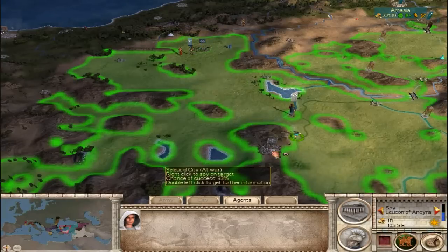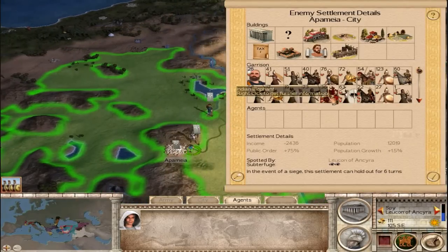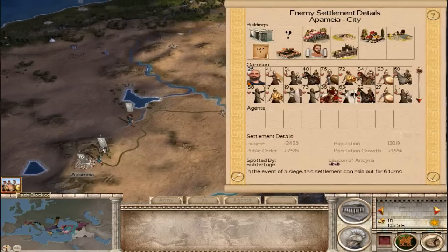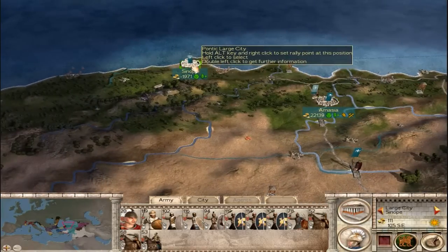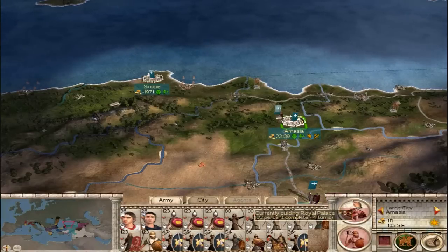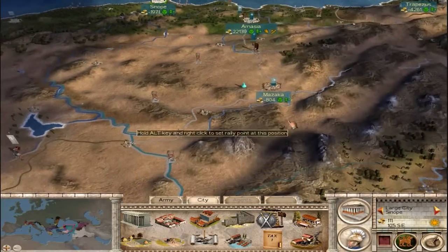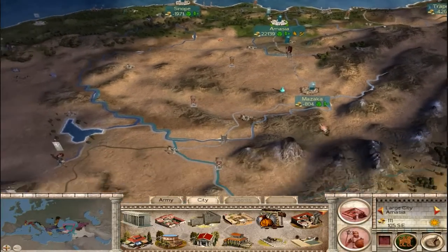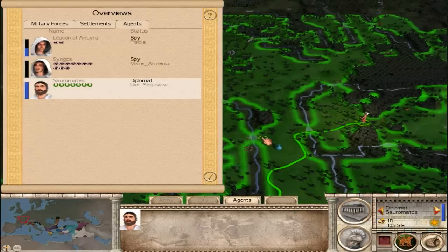Let's check on the Seleucids here. They've got a pretty good sized army here. I think I still need to go fix the elephant stats — I don't remember if I fixed them since I reinstalled. I'll try to check before I go into the battle. I think that's the turn — I'll check my diplomat and then we'll end the turn.